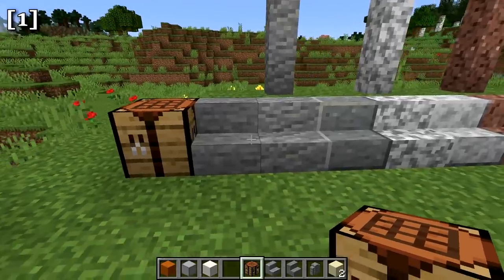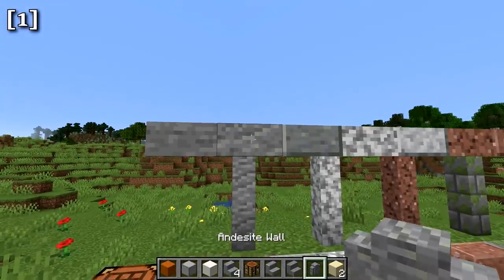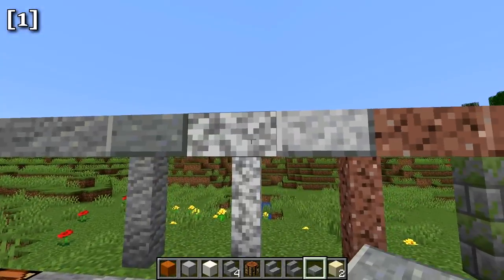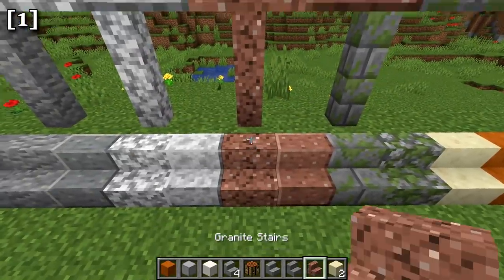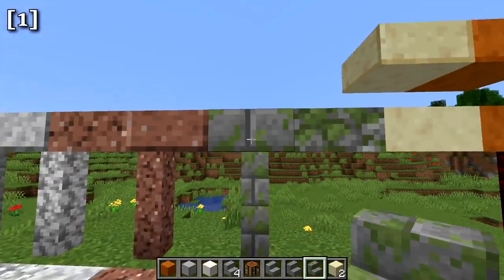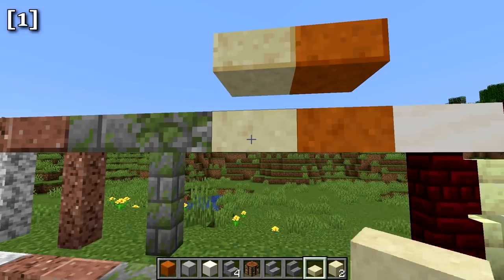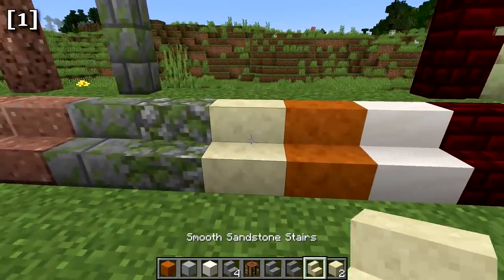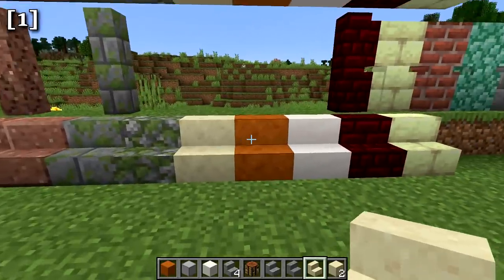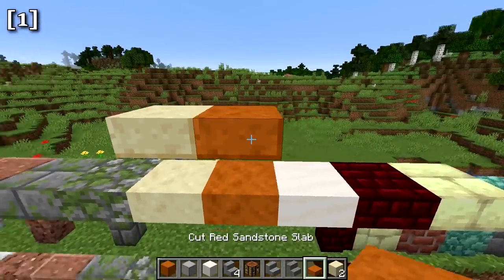The new stair, wall, and slab variants include: stone stairs, stone slabs, andesite stairs, andesite walls, andesite slabs, polished andesite slabs, polished andesite stairs, diorite stair, wall and slab, polished diorite stair and slab, granite stair, wall and slab, polished granite stair and slab, mossy stone brick stair, wall and slab, mossy cobblestone slab and stair, smooth sandstone stair and slab, cut sandstone slab, and smooth red sandstone stairs and slabs.